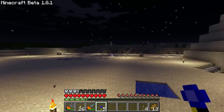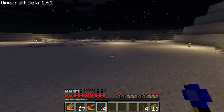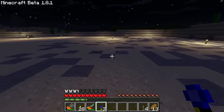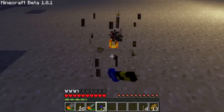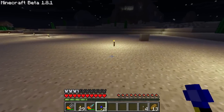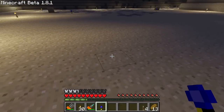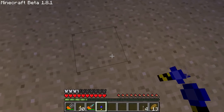Go ahead and place the landmarks where you want them. I went ahead and pre-marked these with torches. I want a 20 by 20 hole, and the quarry builds a support structure around the hole around the top. It takes up a block, so I'm marking out a 22 by 22 area, and it'll start cutting inside.